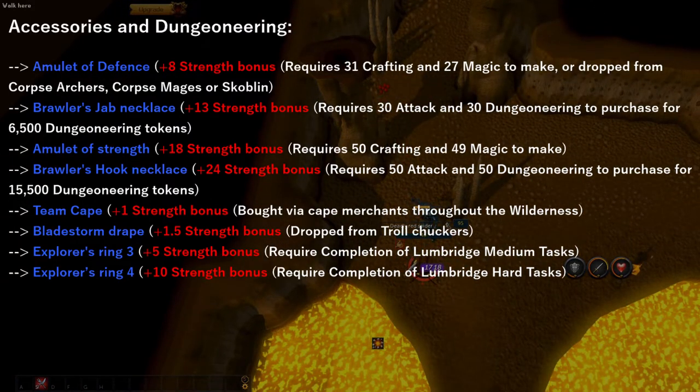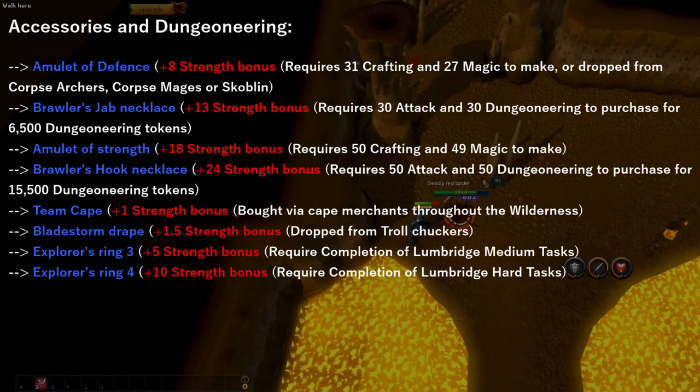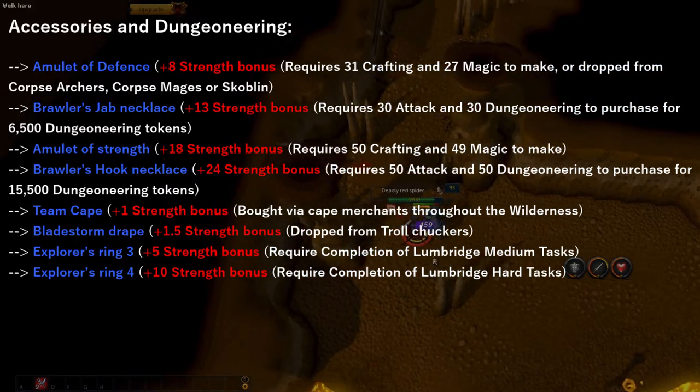The Brawler's Hook Necklace is the strongest amulet in free-to-play for melee. I highly suggest you pick it up if you are staying in free-to-play for a long period of time. Now the Amulet of Strength as an Ironman in free-to-play requires 50 crafting and 49 magic to make using a ruby, gold bar, and a ball of wool.